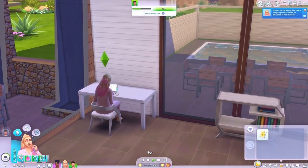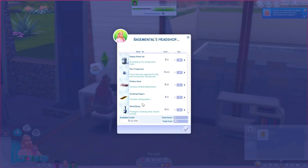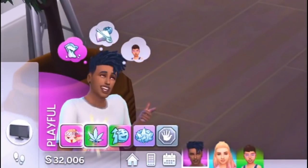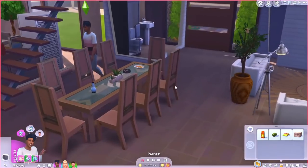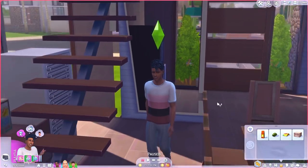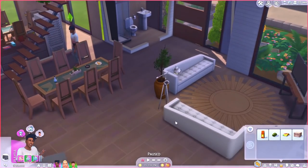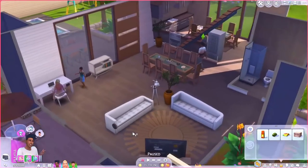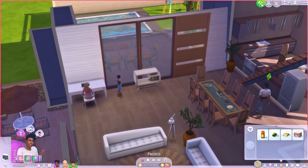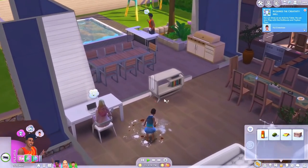Sims can also smoke weed, smoke cigarettes, and other things. Sometimes these are things people don't want in their game, but for realistic storytelling you might have a Sim that gets into that stuff, or maybe gets a bad influence in their life and starts as a teenager. You can even go to rehab with it, which added a lot to my modded let's play at various points.